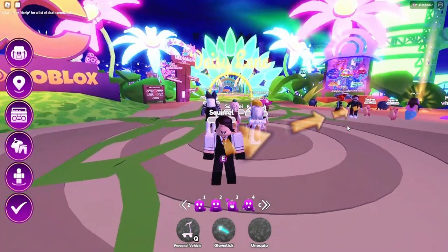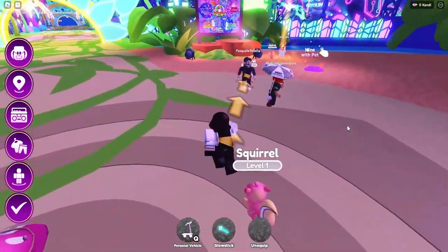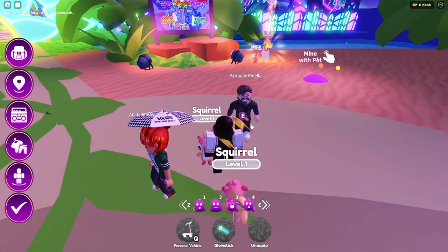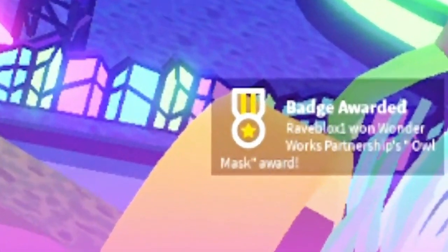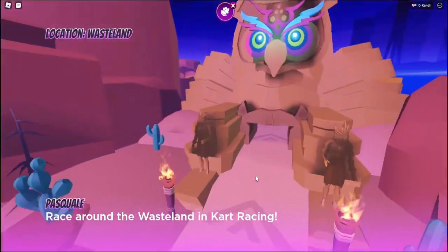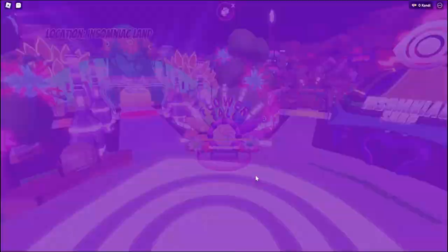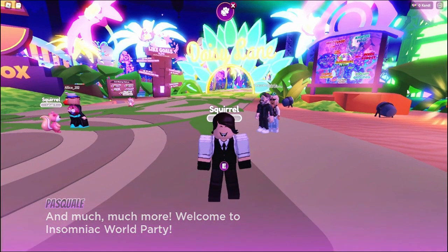Go on this game! After you join the game, follow my steps. Speak to this NPC. Then you should get a badge — this means you got the free item. Let's go check out the free item.